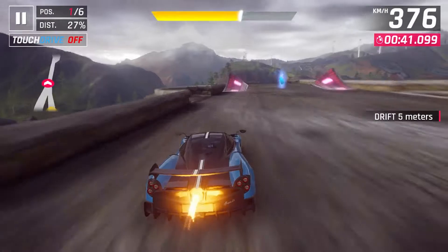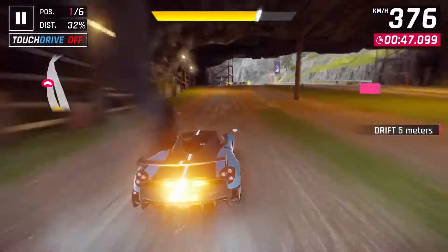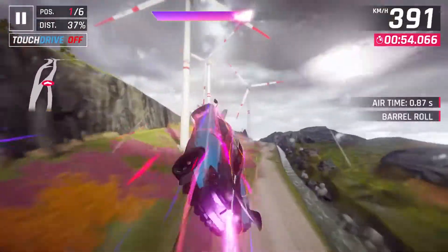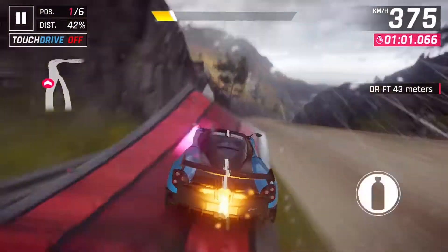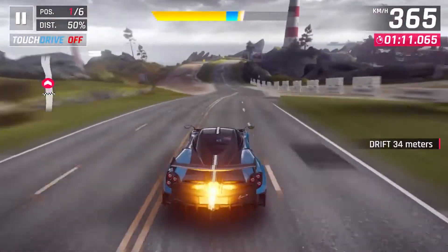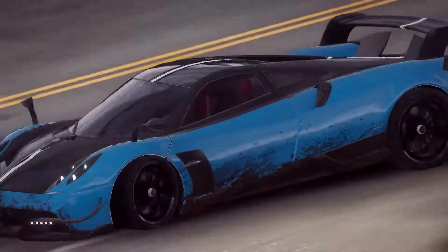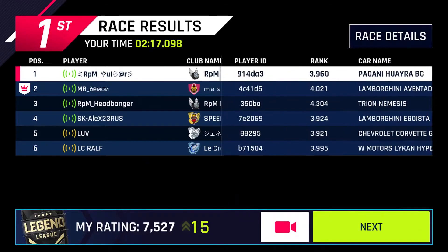We're cruising through the first lap. There's no one visible on the minimap, and thanks to our top speed and ability to maintain it using ramps, we stay in first with a strong lead. The nitro duration on this car is really good — I was able to keep Shockwave up to that ramp and use it again here, which is pretty cool. The second lap wasn't much of an issue either, and we came in a comfortable first place against a bunch of higher-ranked cars.